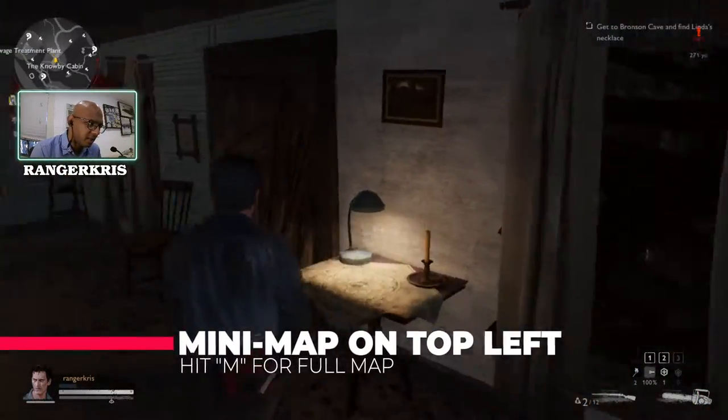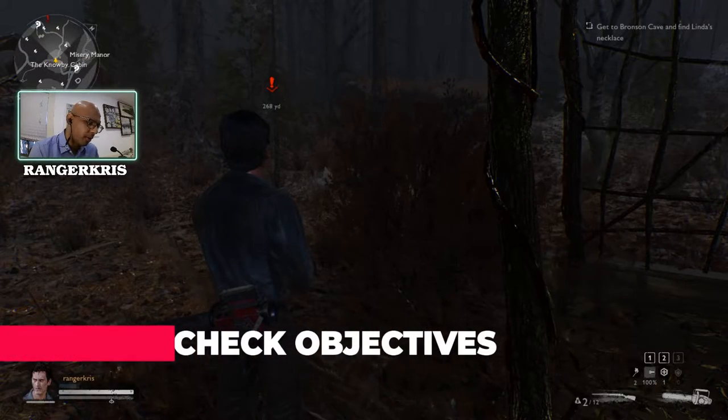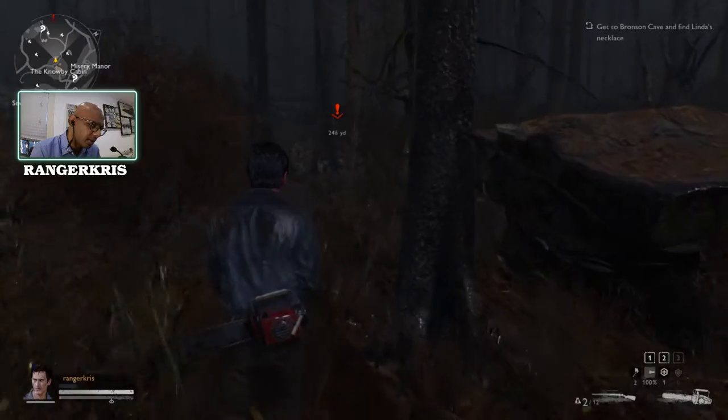Take a look at the top left — there's a mini map. It's going to tell you where your objective is. If you hit M you go to the full map, and you need to go to Bronson Cave. Top right you can see that your mission is to go to Bronson Cave to find the necklace first. As you're running you can see the map marker there.